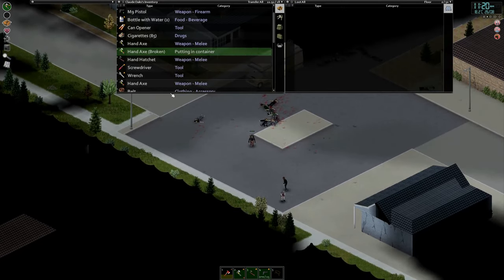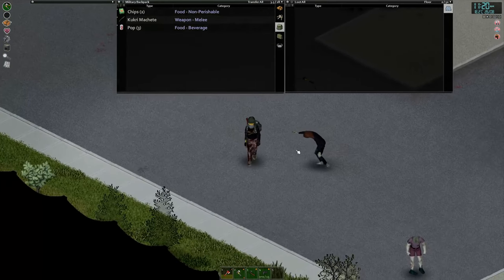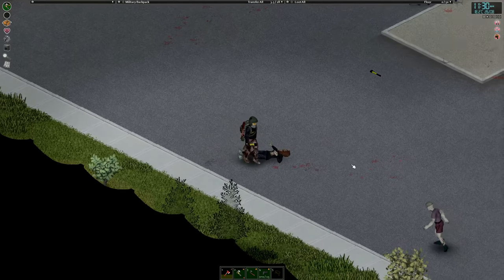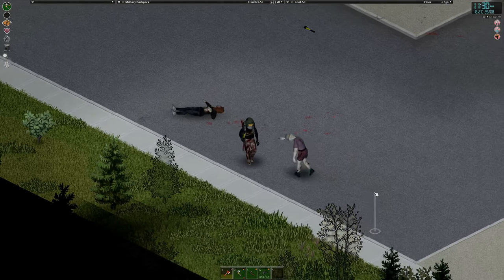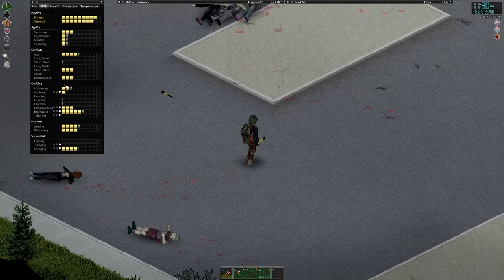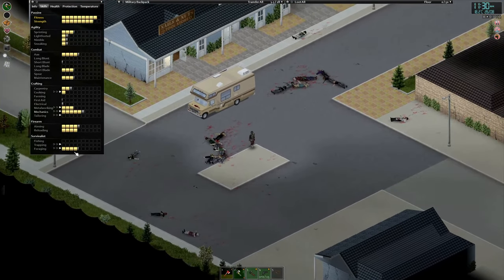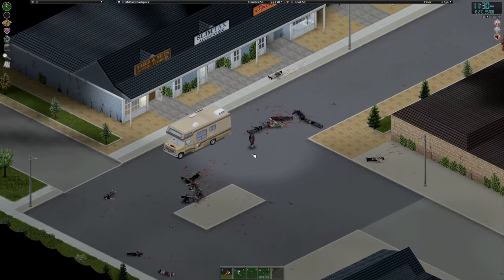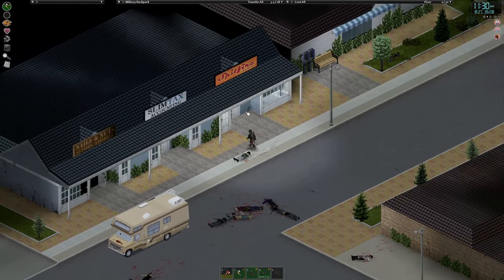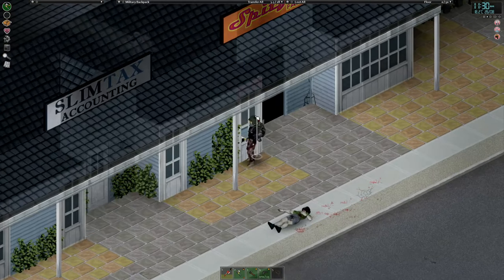Let's deal with these zeds, we don't want them sneaking up on us. Are we still over-encumbered? We can get rid of that. There we go — maintenance level three. Worst case, with foraging, we could forage and make our own axes. I mean they're not ideal, but it could work.